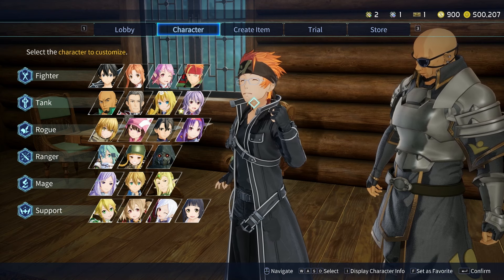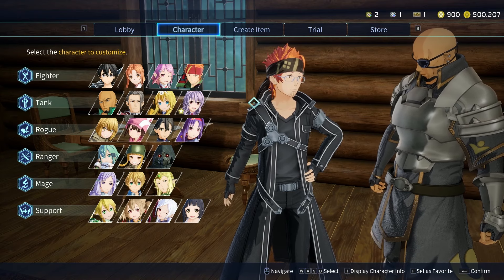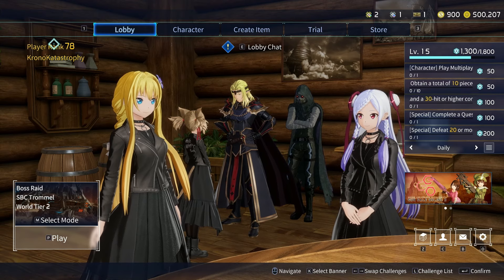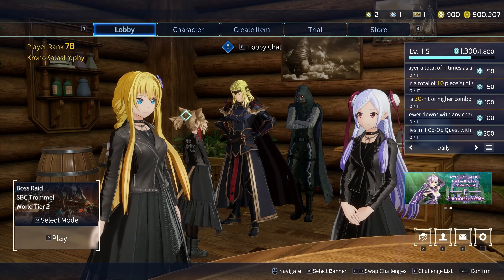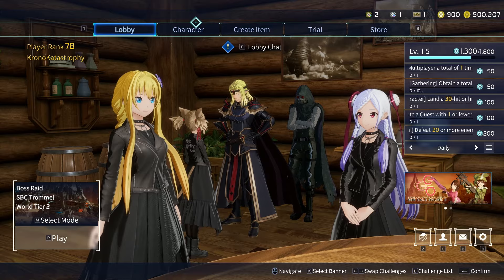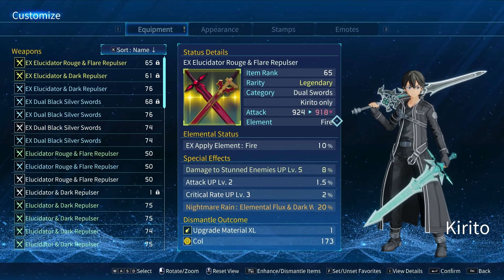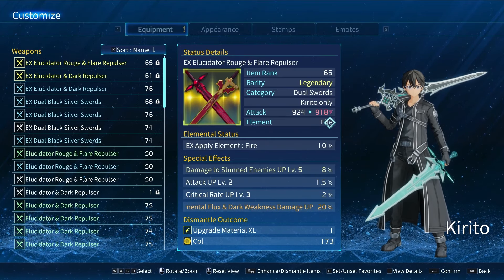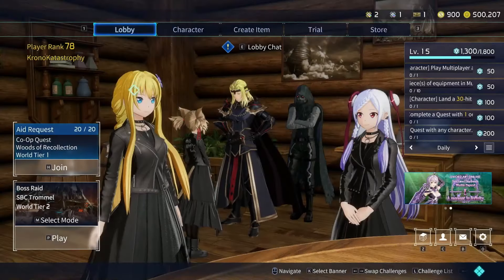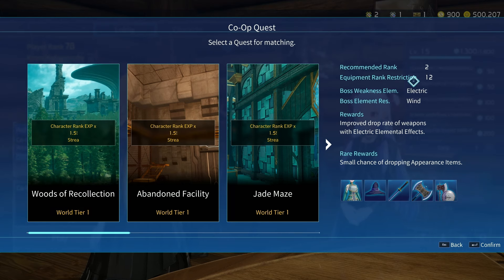I'm going to talk about a generalistic build that I'll be pushing for with Kirito as I reach end game, and then some more nuanced things you can do. We're going to do this in three phases. Starting with phase one — the early game. When you finish the story, you should be around player rank 10 to 15. The only thing you're really concerned about on your characters is mostly just elemental matching. Elemental matching, or having the proper element on your weapon, is huge in Fractured Daydream. You do a lot more damage if you're using the elemental weakness of the enemy — and you don't have to guess. They just tell you flat out when you're looking at quests. Looking at Woods of Recollection, we can see the boss enemy is weak to electric.